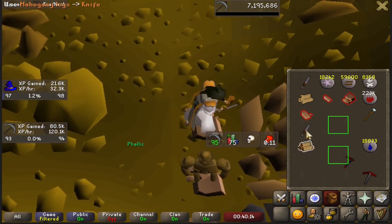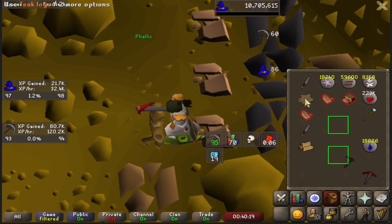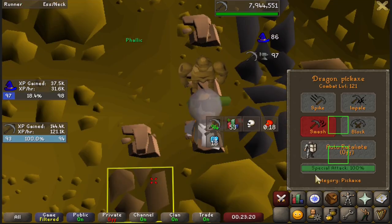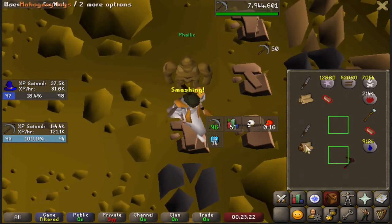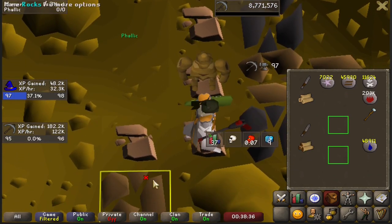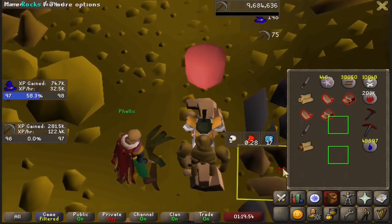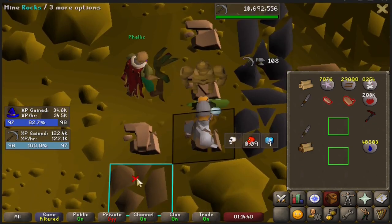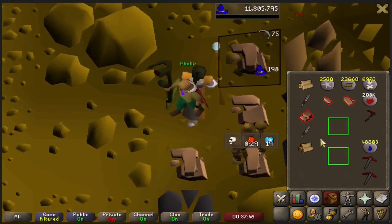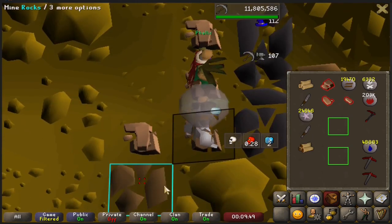Looking at my XP tracker for magic, it looks like I also recently just got 97 Magic — the first magic level during the mining grind. Unfortunately, it looks like I forgot to record. I did, however, remember to record 94 Mining. And here's 95. Level 96 Mining is now here. Followed by 97. And one level left — 98. Oops, that was 98 Magic. I meant 98 Mining.